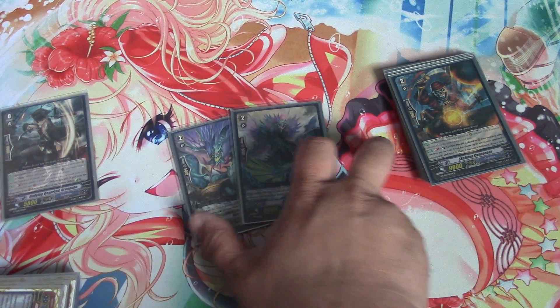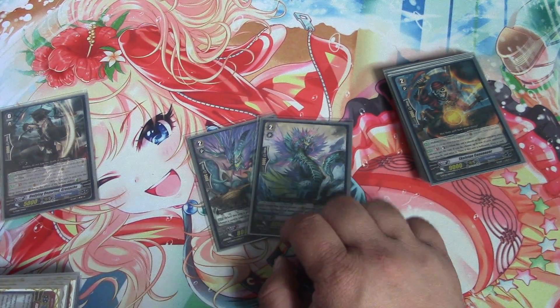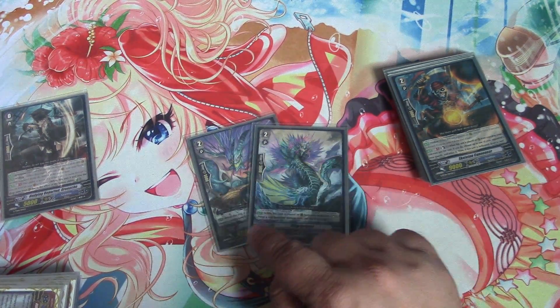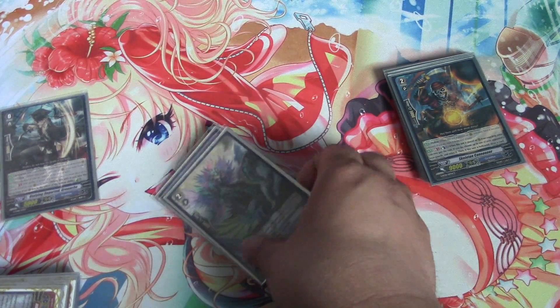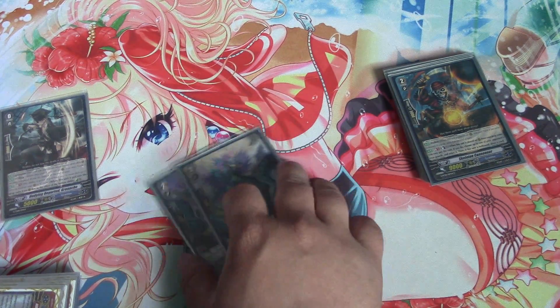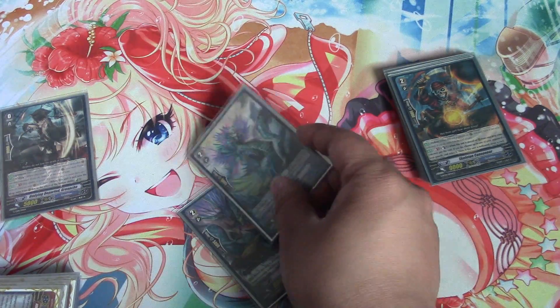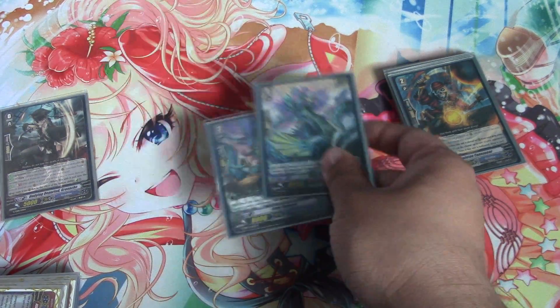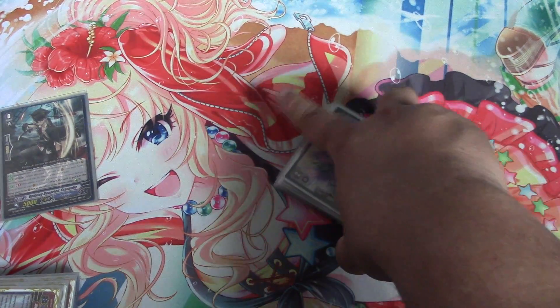I'm running 2 King Serpents because we have Rosal that can mass call. We refund that Counter Blast, and we can also refund the Megiddo cost for some reason. We want to extend your plays and do like 7 to 10 attacks. This is there at 2 for that reason, or ship, or whatever you want to do.